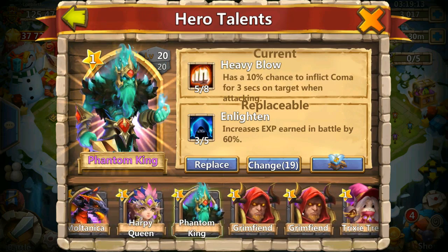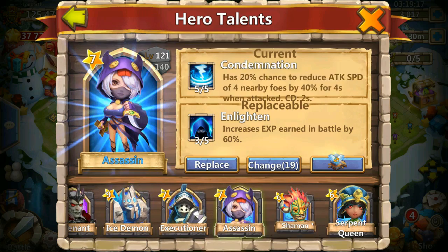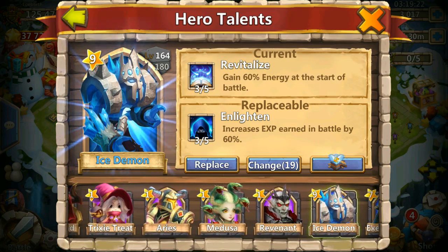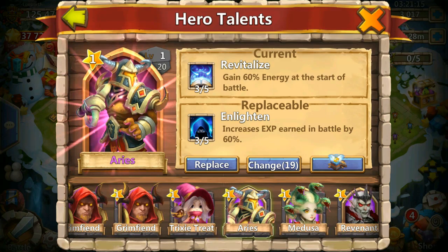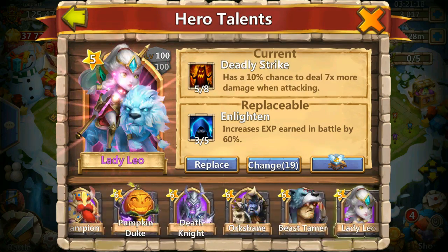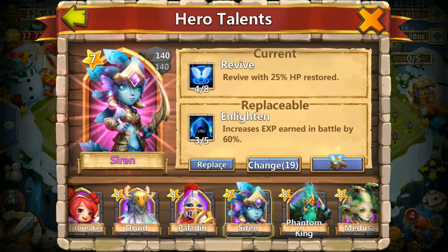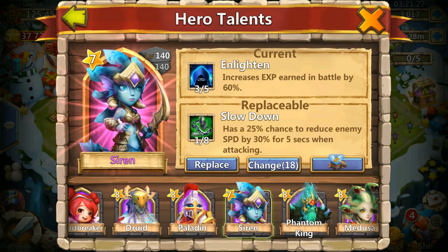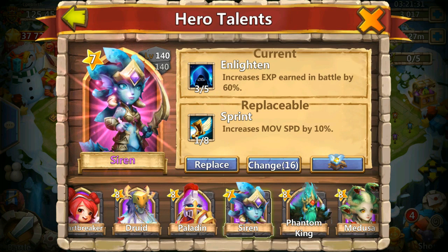We could also put it on Multanica. Even the greens and blues have good talents, but you can just keep rolling till you have something good. Actually I saw a Siren that was leveled up way more than the Trixie, so it feels like he's gonna want the experience on this hero - she's really good for Archdemon.